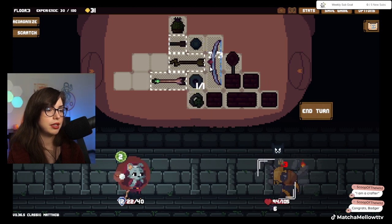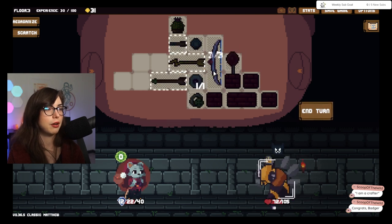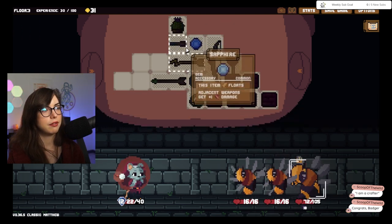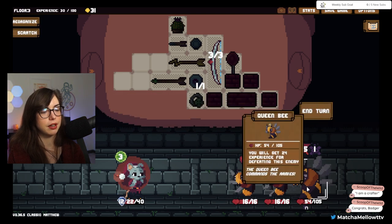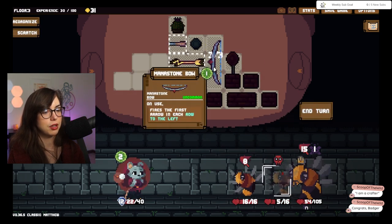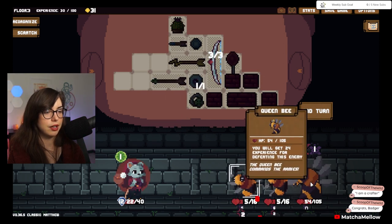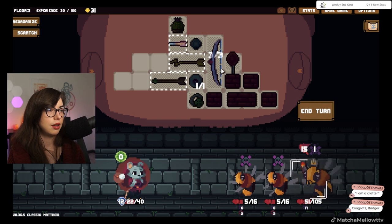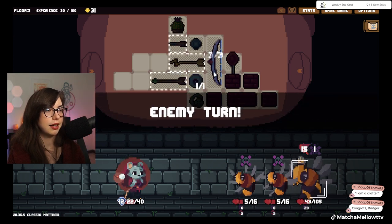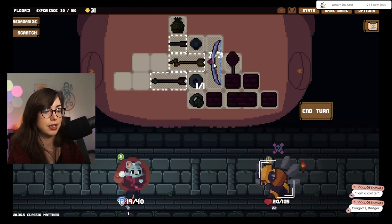So this should be pretty decent now. It should be a lot better than it was, because I'm at least firing three arrows as well. So this is going to give me a curse — I don't love the curse, so I'm going to try and take care of that one. I might as well take care of that one; I don't need to take that damage. I like this bow a lot more too, especially with these arrows. If you can get these arrows going, it can be fantastic.